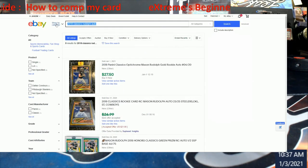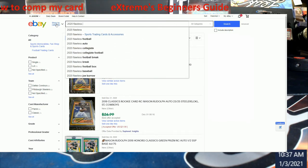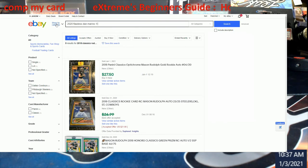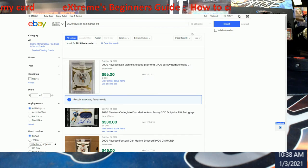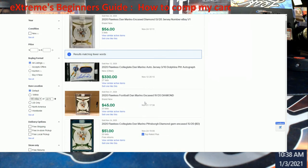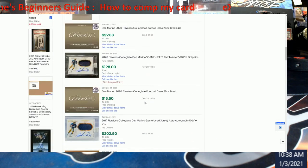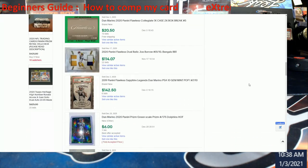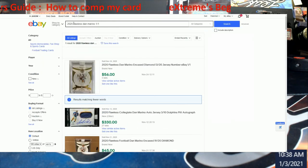Let's do a harder example real quick: 2020 Flawless, Dan Marino, one of one — I own the one of one, it's the diamond. Look, there's none on here. How am I going to comp this? Well, an out-of-20 sold for $56. You can always scroll down through here and take a look around. This is going to give you other options — I don't have an auto, I just got a straight diamond. Nothing really shows up for one of one, so you can take it off and just put down Flawless, Dan Marino, one of one.